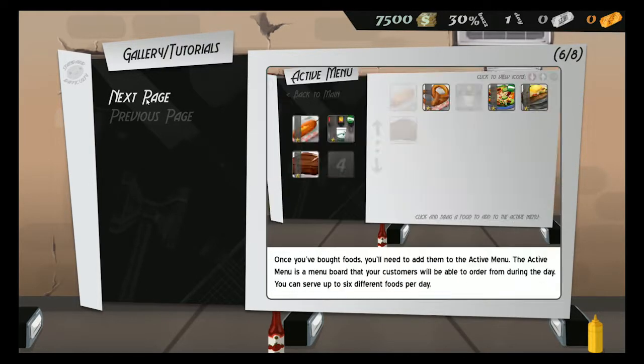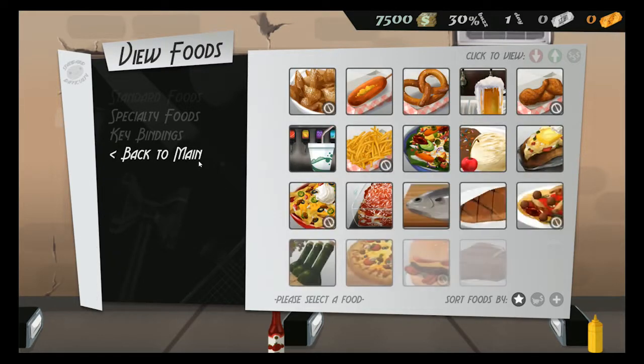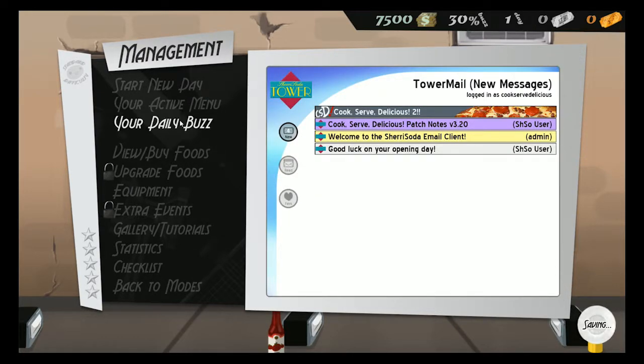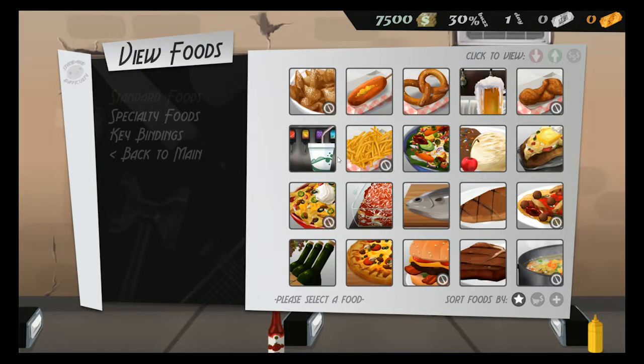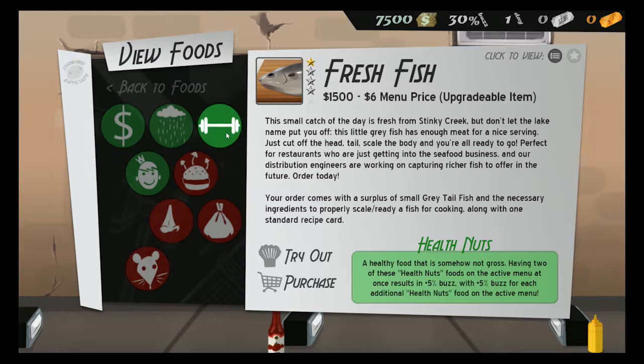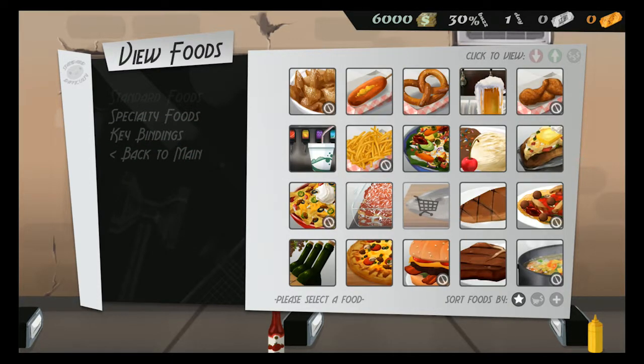I want to view our foods. We need to go - do we select what foods we put on our menu? Yes. Our active menu has nothing, so we need to actually buy foods. What foods do we want to have on our menu? We have $7,500 to work with. I know the fish is easy, and it actually gets good tips for the health nuts. We'll put ice cream on our menu. We should actually have a drink because it's a staple, which means it remains fresh on the menu. Purchase.